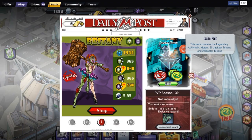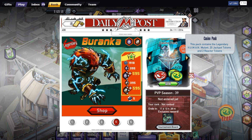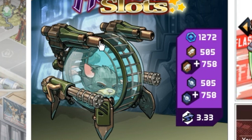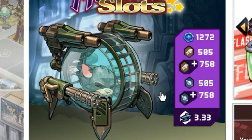Hello everyone, welcome to Mutants Genetic Gladiators. This is so exciting because they have some new mutants out here in the shop, and we're going to take a look at these guys. We have this exclusive mutant that looks like a hamster in a ball, like a cool mech thing with guns — it's so amazing. There are grappling guns at the side and it just looks so cool.